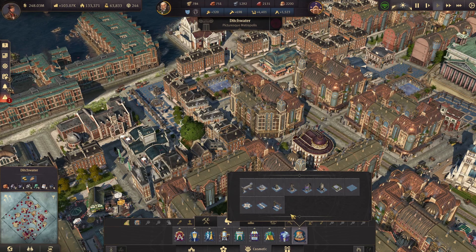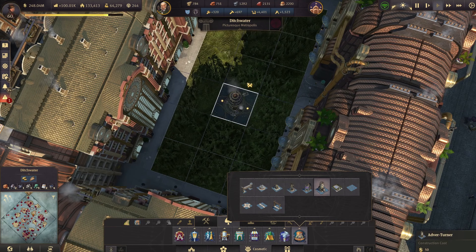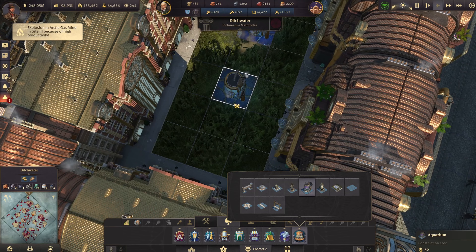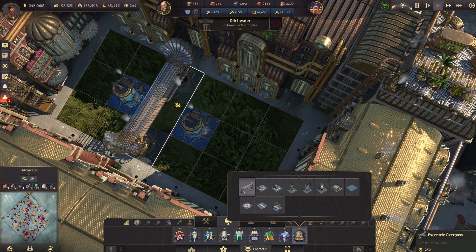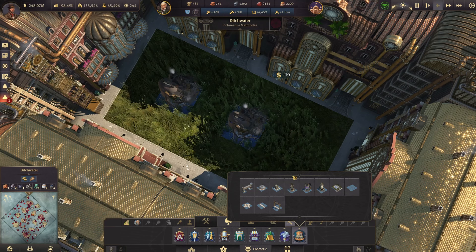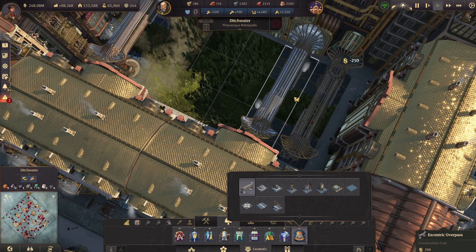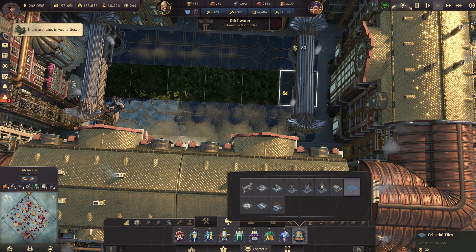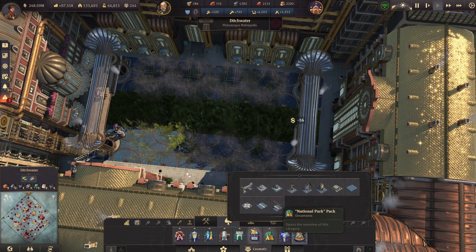There are some other things we can do here. If we're in here, we can have something like — actually, one of our factories is exploding. Are you kidding me right now? Like I'm busy here — do you have to explode? That's ridiculous. Let's do something like this. Hold on, I've got an interesting idea — give me a second. I genuinely don't care about the explosion right now.